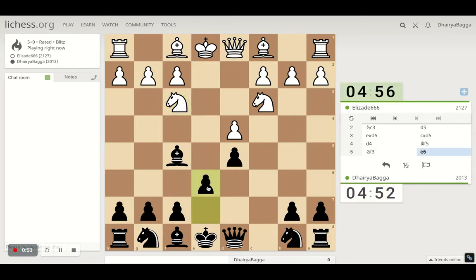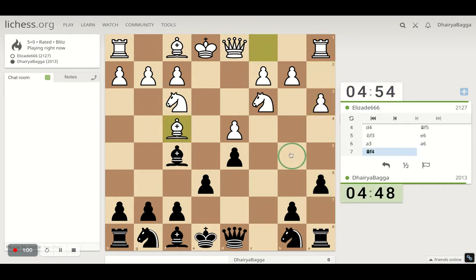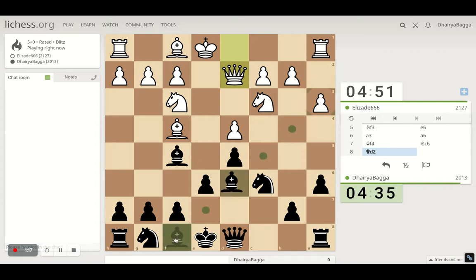I can play pawn to e6 now. I will define this structure in the center, and now a6, preventing the bishop from coming to b5. Let's place this dark square bishop over there. I can place my knight on c6. Probably the knight now comes over to e5 — he doesn't do that. Now we can probably look forward to exchanging the bishops.